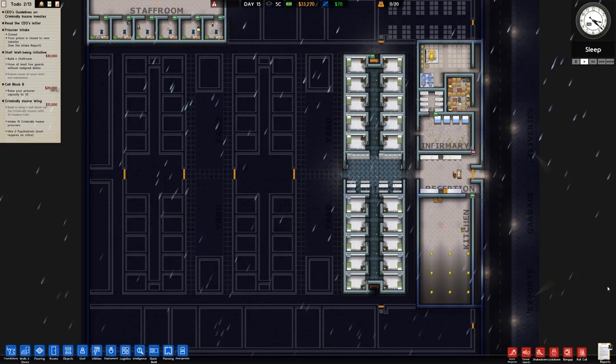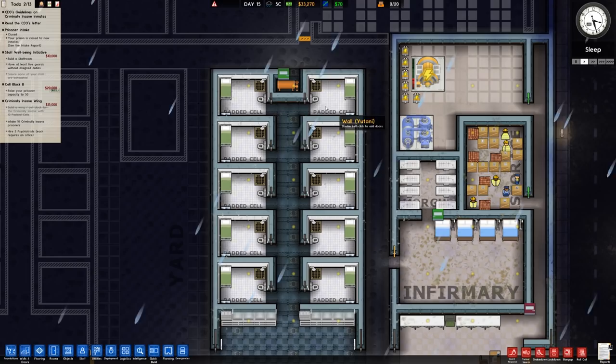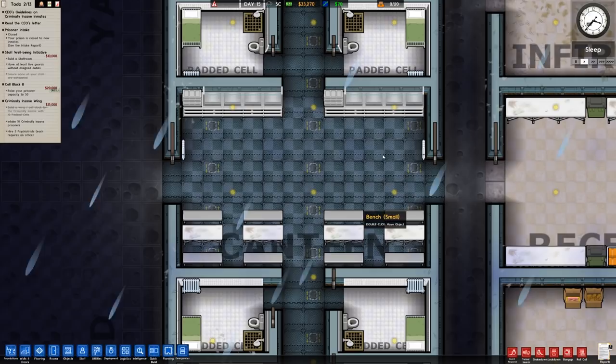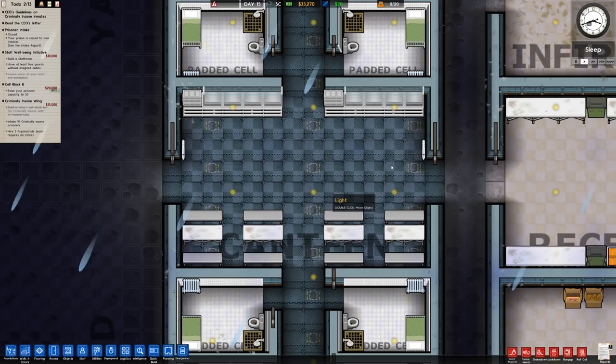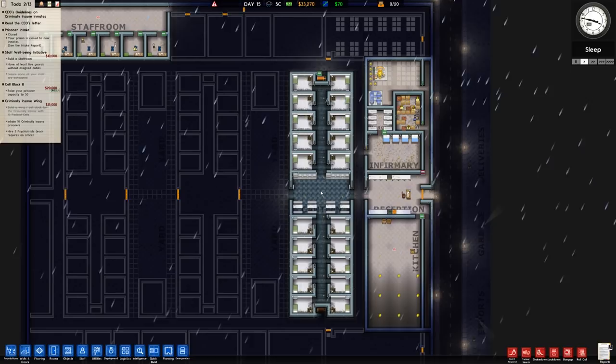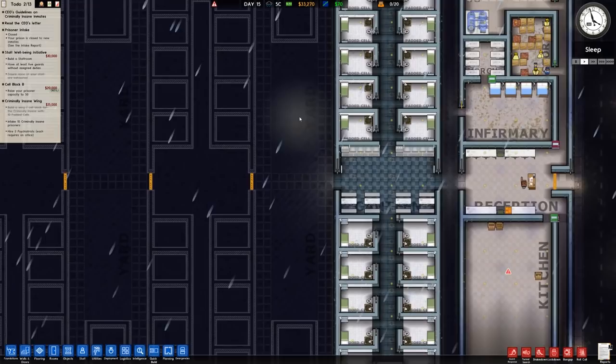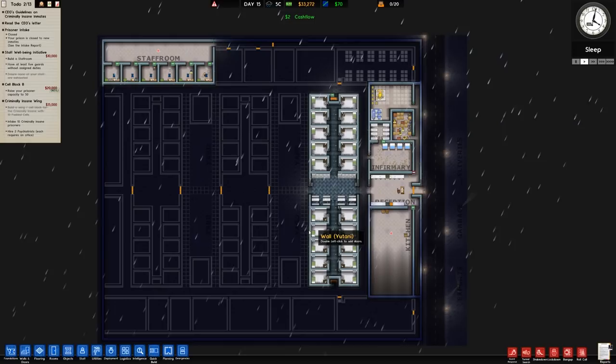Welcome back to Prison Architect. In the previous episode we made very good progress on the facility and got the very first cell block pretty much sorted. There are still some changes to be made — adding more stuff to cells to increase grading, metal detectors on the top and bottom of the canteen, and some alterations to the canteen itself. This episode is mainly focused on getting the prison sorted and fit for habitation — finishing the kitchen, staff room, yard, and getting some psychologists.